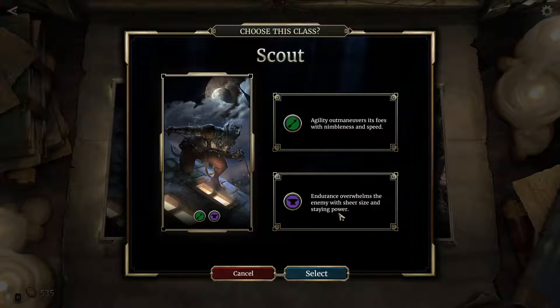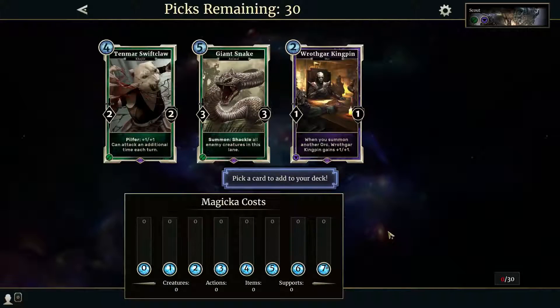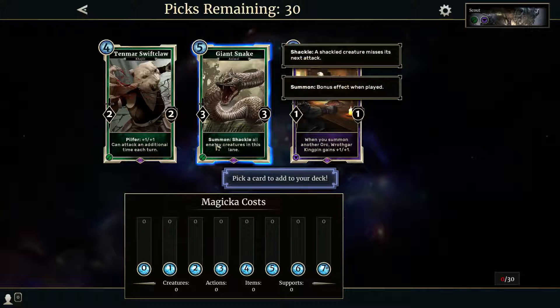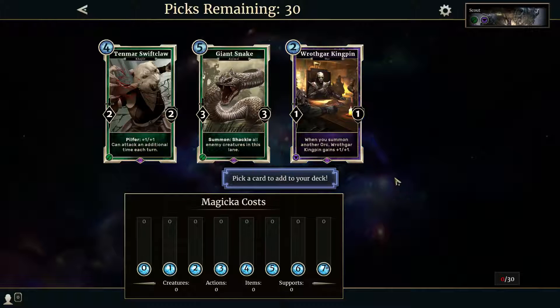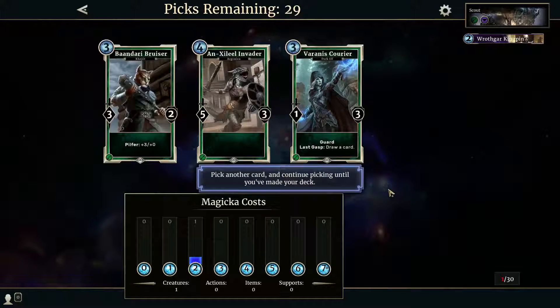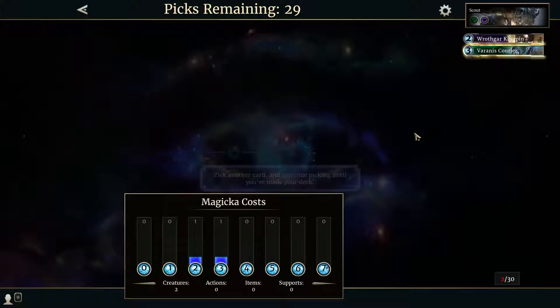The scout class endures and overwhelms the enemy with sheer size and staying power. Now we pick cards to add to our deck — it's like the arena in Hearthstone. First option: summon, shackle all enemy creatures in this lane — that's pretty powerful. There's also a 2-2 with pilfer, or when you summon another orc he gains 1-1. We could go orc-based. Last gasp draw cards seems pretty useful — we'll take that.